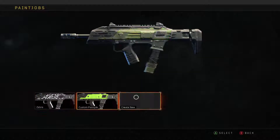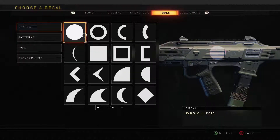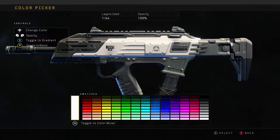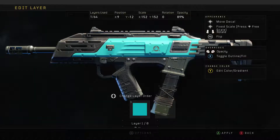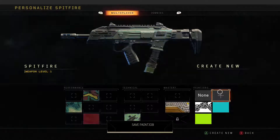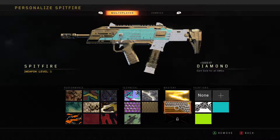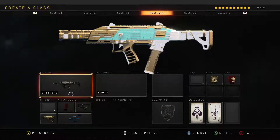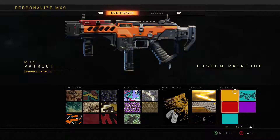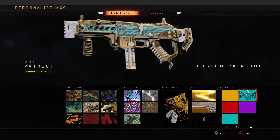You take a camo that covers the whole thing, choose whatever color you want — I like this one the best — and just turn the opacity down to like 80 or 75. Then you equip it along with your diamond camo and it'll look like that. There's blue, red, purple, and orange options.